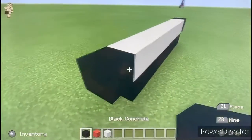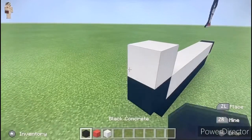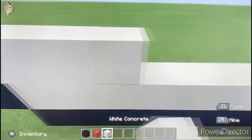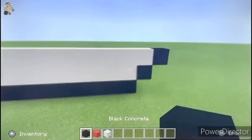Then a black to the left. Then we're going to go up with a white to the left, a black, then white all the way across, then a black to the left. So this is what it should look like so far.